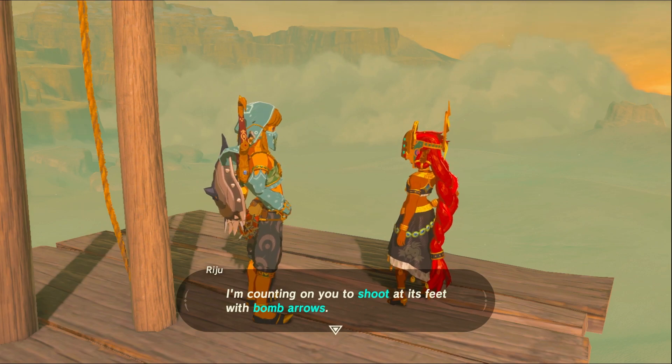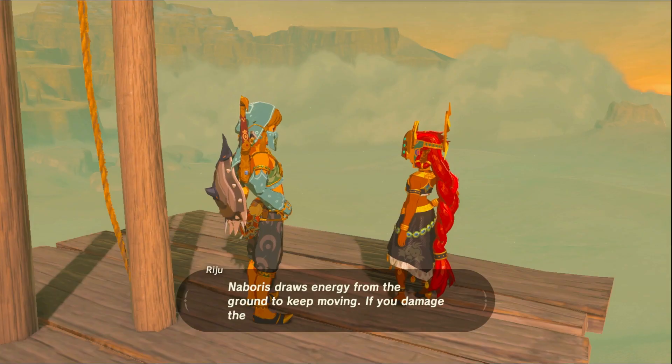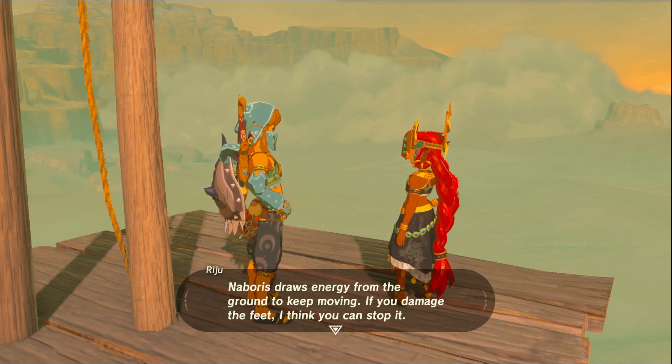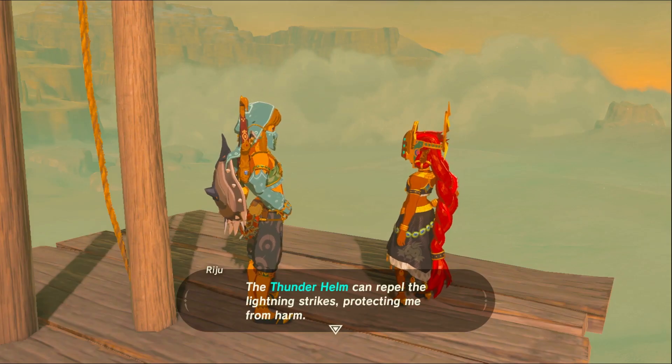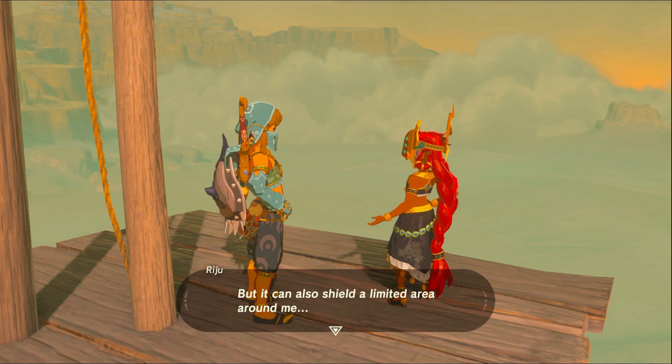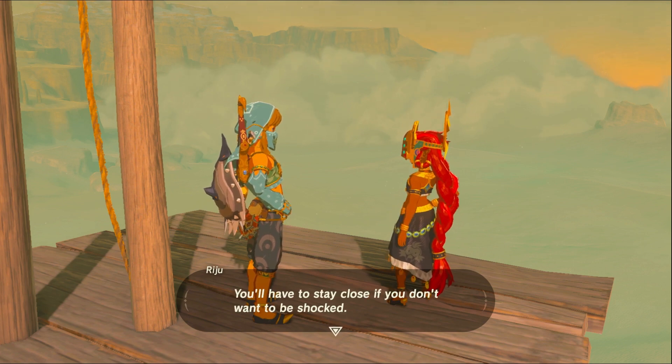Counting on you to shoot it with bomb arrows. Naboris draws energy from the ground to keep moving — if you damage the feet, I think you'll stop it. So I just need four in theory. Those lightning strikes though — getting hit even once could prove fatal. The thunder helm can repel the lightning strikes, protecting me from harm, but it can also shield a limited area around me.